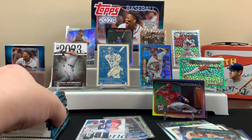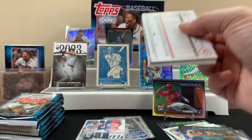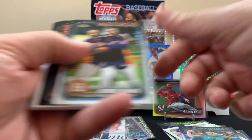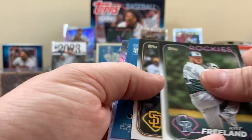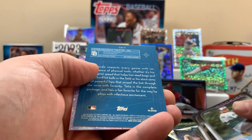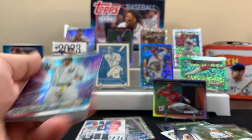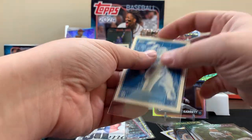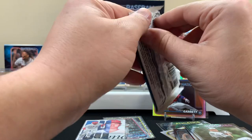Do you still have more hangers? All right, first pack of the second blaster. Once again it's a base card. We got something right here — Fernando on the blueprint, and guess what, we got another Aaron Judge! I like the blueprints, we got a couple of them now. One of the last videos we got the Ken Griffey blueprint — we'll throw that right there. All right, next pack.